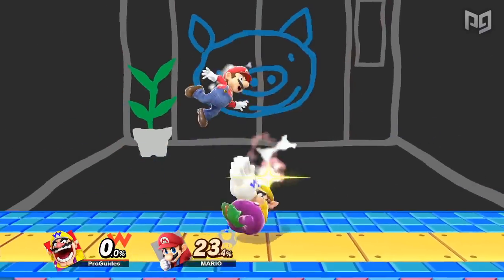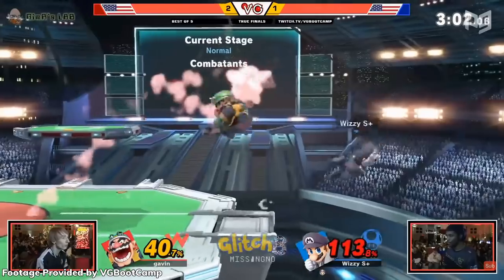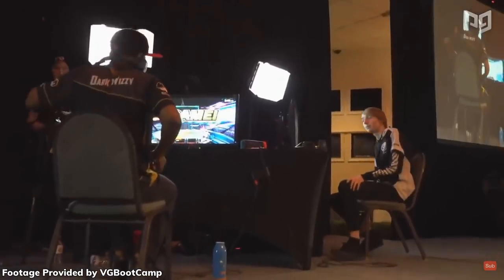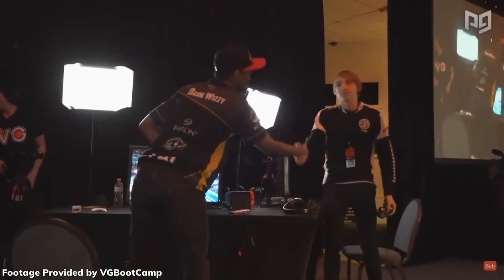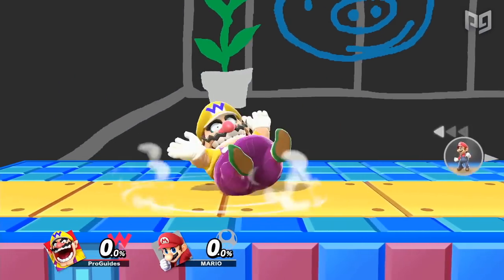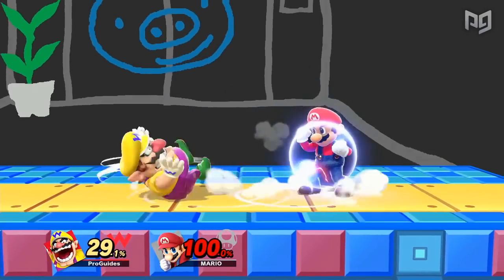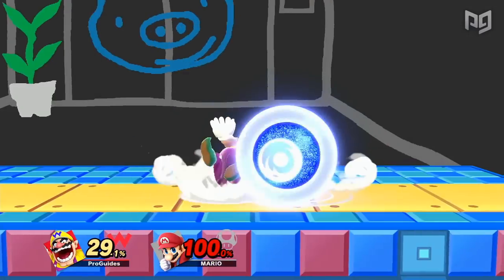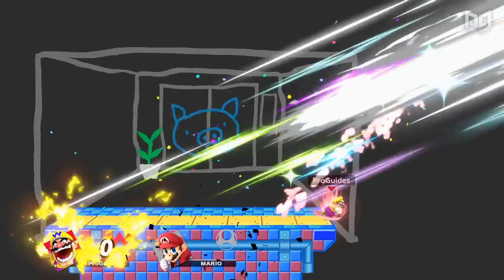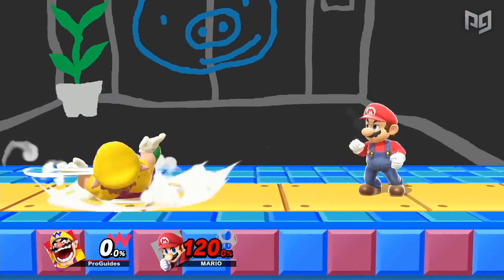Wario has some of the best moves in the game, from his nair to his waft, and his tournament results prove he's among the best characters. This doesn't make him exempt from having bad moves though — his smash attacks are lackluster in general, but his down smash takes the cake. It's not fast, has very little range, and very little knockback. The hit detection makes it only hit shield once, so it's super punishable, and Wario can get kill confirms and combos from his excellent down tilt anyway, so down smash should basically never be used outside of a dance competition.